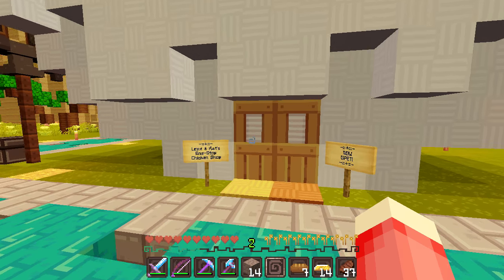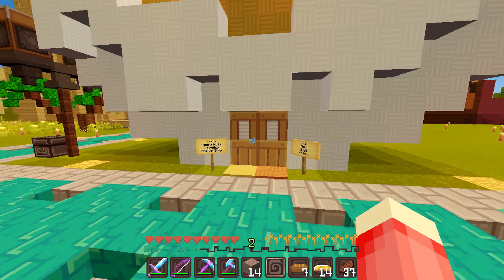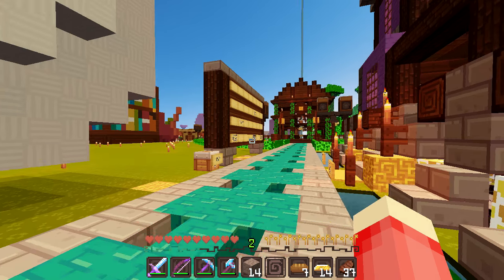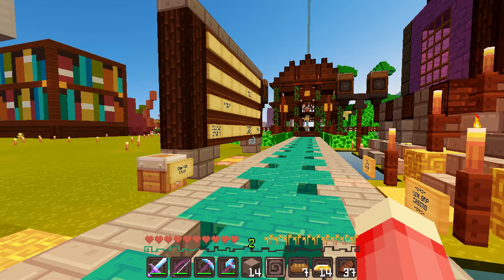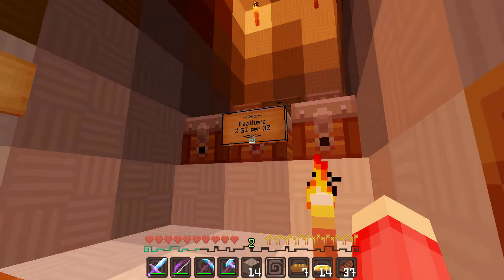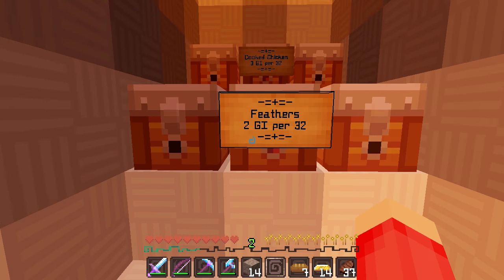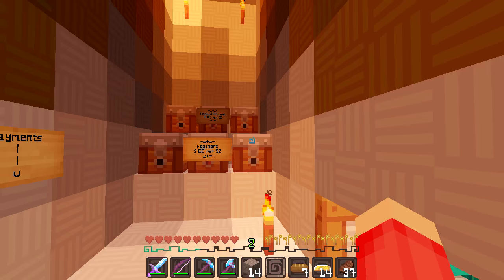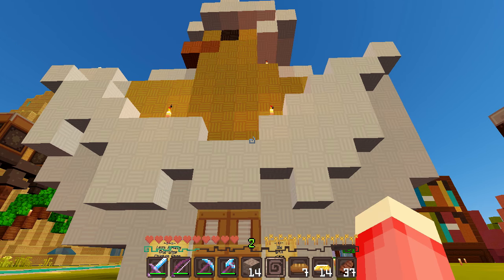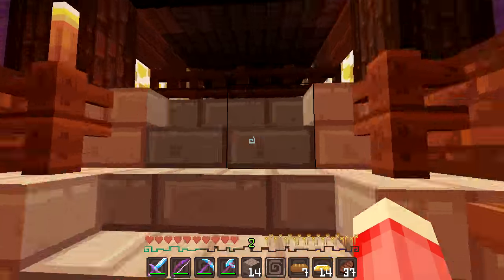The next shop I want to show off is the One Stop Chicken Shop by Kat and Lex. I think it was on Kat's livestream — Malia and I and Kat saw the whole chicken stockpile of eggs and it was just massive. Now they've made a chicken one-stop shop: they have eggs, feathers, and cooked chicken — all things chicken! The shop is adorable, I love it.